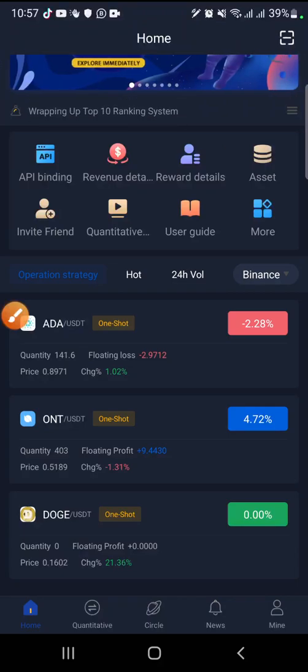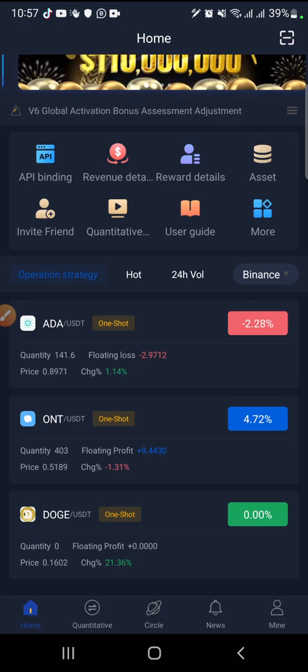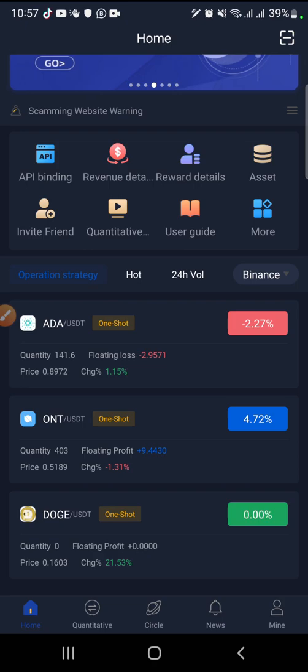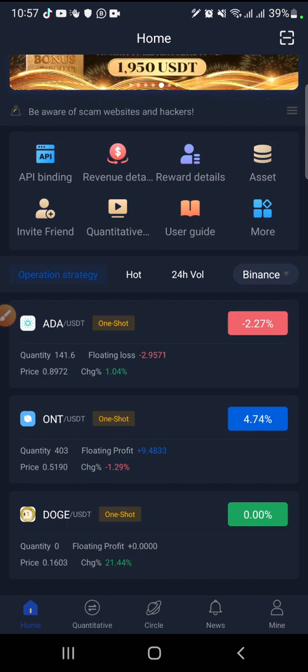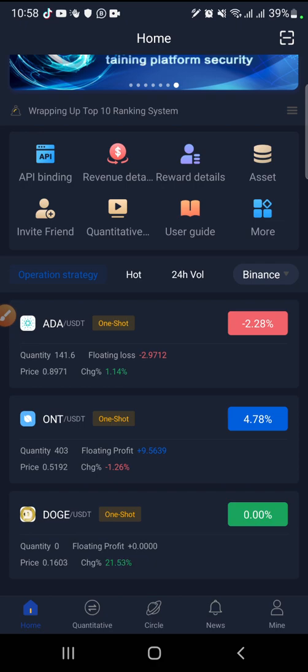Hi guys, welcome to Club F9. My name is Ola Harry. Today I'm going to show you how you can make five percent to ten percent profits with your RealQube bot. This is going to be one of the best strategies you will use, so make sure you stay to the end of this video. I also recommend some videos for you to watch, like TradingView, and make sure you join our daily class on Telegram where you learn everything crypto.